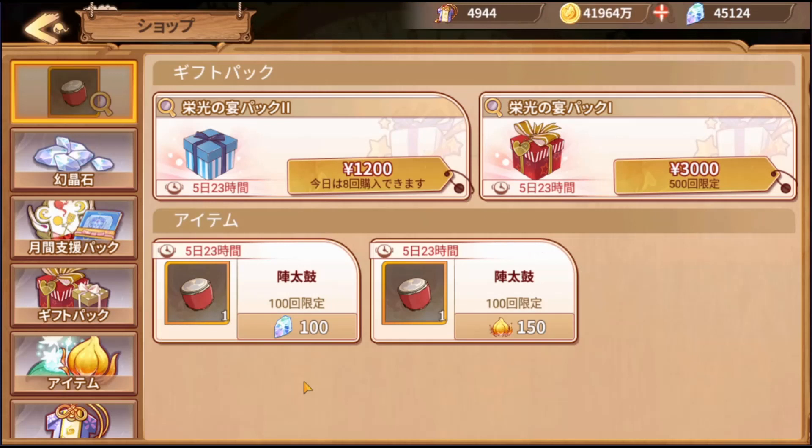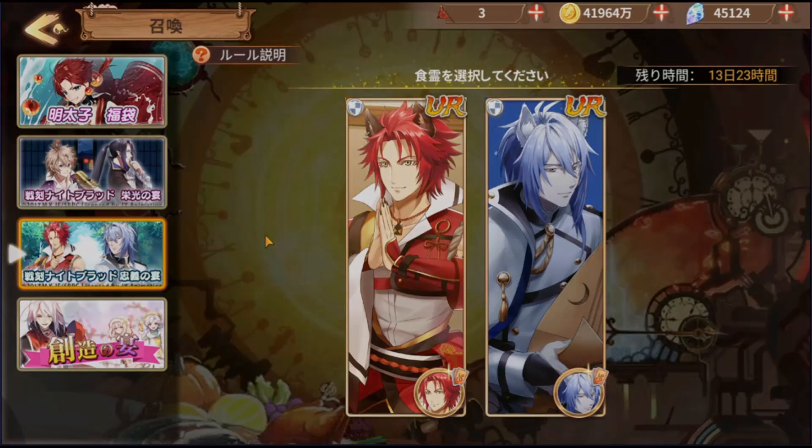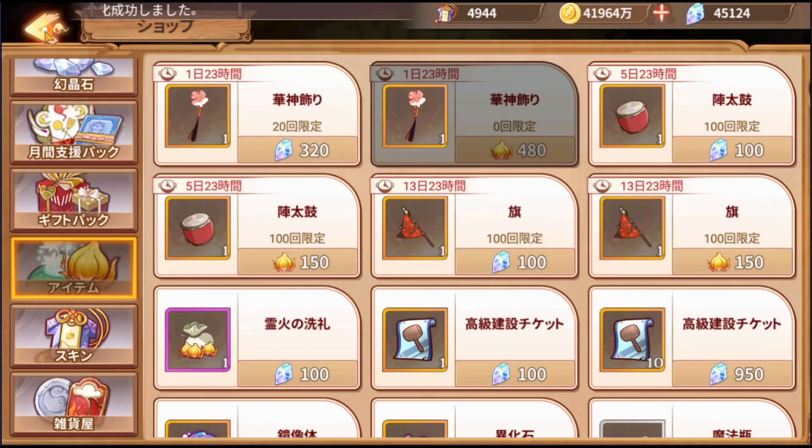You can buy gacha tickets with ambers and crystals as well as cash. The ambers and crystals are limited to 100 times, with the regular amount of 150 per pull. The cash ones are also limited to 100 times each — just enough to get one copy, or at least one copy guaranteed. If you buy both, you can get both copies.